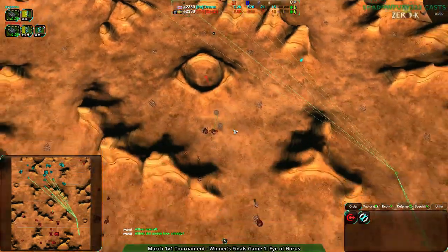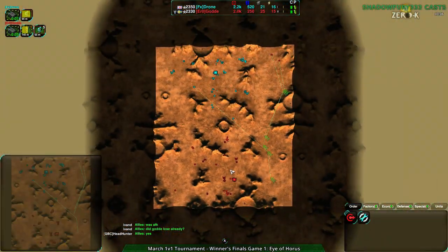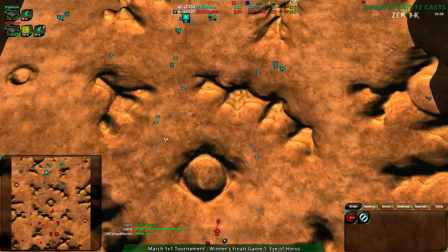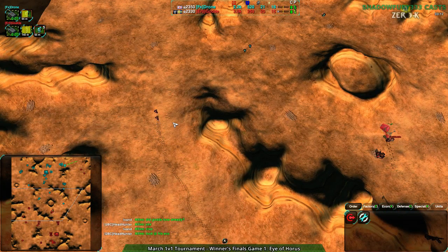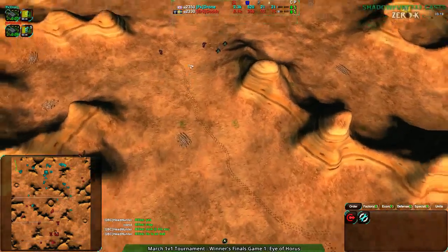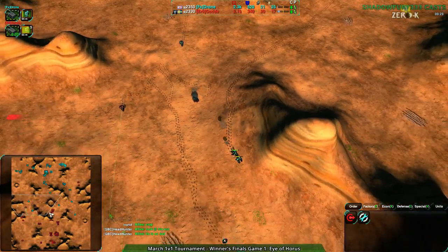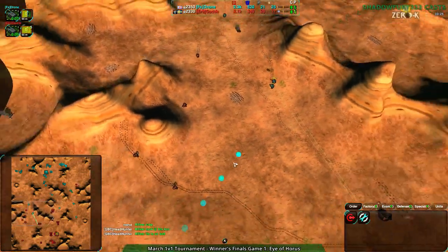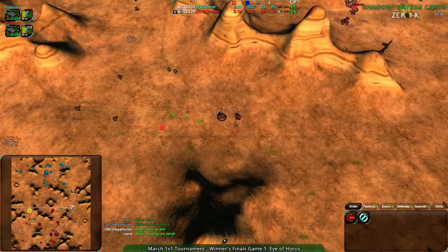I'm really interested to see how these two players match up. I feel like Golda has more of a micro-focused style, whereas Drone has specifically told me that he doesn't really micro his units — he just macros and uses fight-move a lot. Which blew my mind when he told me that. He said he doesn't really care about micro so much, certainly not in the later stages of the game. He focuses more on developing his economy, which has produced pretty good results, as we've seen.